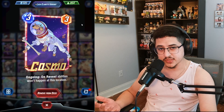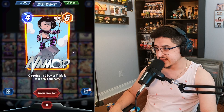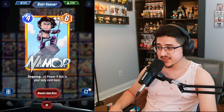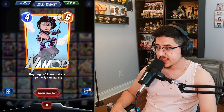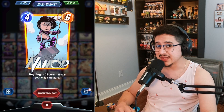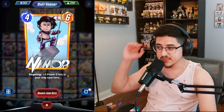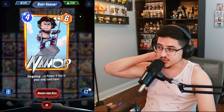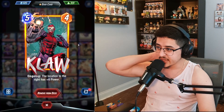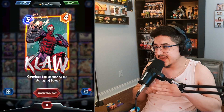Cosmo is a low-key MVP in this deck — he just stops so many on-reveal nonsense shenanigans. The only on-reveal card we have in this deck is Spectrum, so just make sure you don't play Spectrum and Cosmo in the same lane. It's a really good ongoing tech card. Then we have Namor, who was recently buffed from a four-five to a four-six, so if he has his ongoing effect — plus five if he's the only card here — he goes to a four-eleven, which is a lot of power. I believe he's actually the highest power four-cost card in the game.